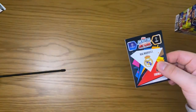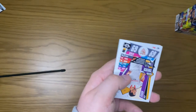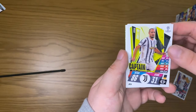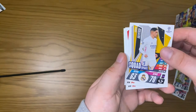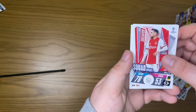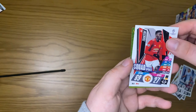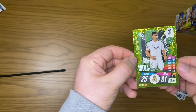The hopes of an autograph are getting slimmer and slimmer but there will always be hope right until the end. We get a Navas position switch, Chiellini captain, Valverde squad update, Tagliafico squad update, Ruben Diaz squad update, Tuanzebe squad update again, and a mega value Jovic.